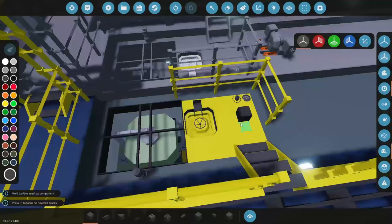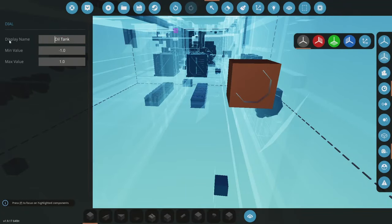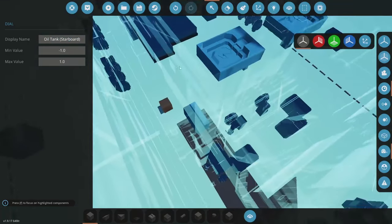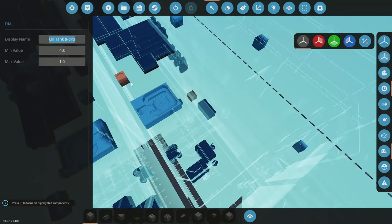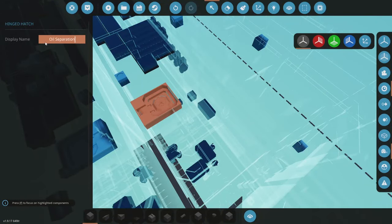So that was the first thing. Now in here, one thing I wanted to change was this because it sounds like port oil tank — I want to actually have it on the port side, and then in here in brackets I'm going to have starboard. I'm going to do the same thing for all of them — there's three. I wanted to have one inside the separation area, so that's the oil separation room. This is the port side and then this is the starboard side.